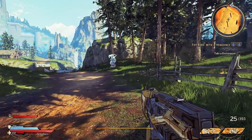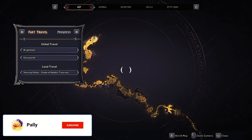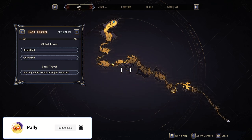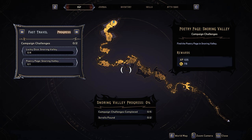So in today's video, I'm going to walk you guys through finding all of the collectibles in the very first zone of the game. That, of course, is the Snoring Valley. Lucky for us, there's actually not too much to collect here. If you open your map and then click on this progress tab, you can actually see the challenges and the collectibles that this area has.